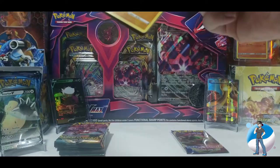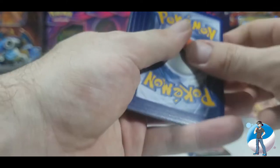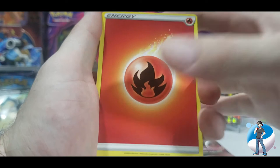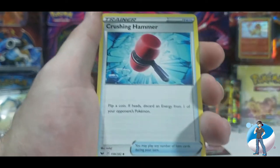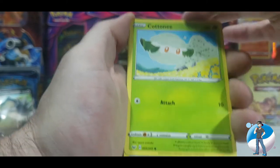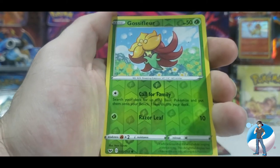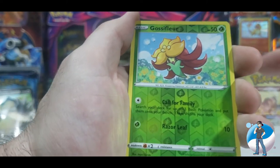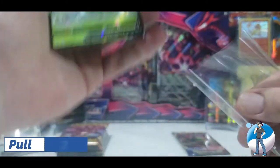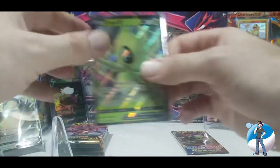Removing the packaging, giving away the code card. Four from the back — fire energy to start, we are really heating up. Crushing Hammer, Kingler, Clobbapus, Cottonee, Chewdle, Ryhorn, Rookidee, reverse holo Gossifleur — I always mess that one up — and a Celebi V! This is an awesome card, another one I was missing from my set. These double bonus blisters are really hitting!